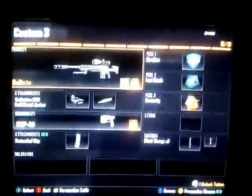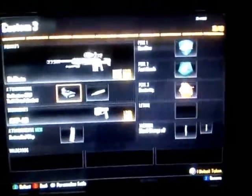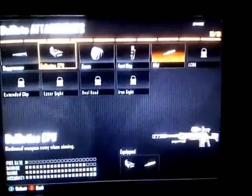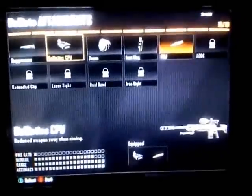This is my Ballista class setup. So for my attachments, I use the Ballista's CPU thing. What that does is it increases your range and accuracy, so I have 100 range and accuracy — there's like no way my bullet's gonna miss midway to my enemy.